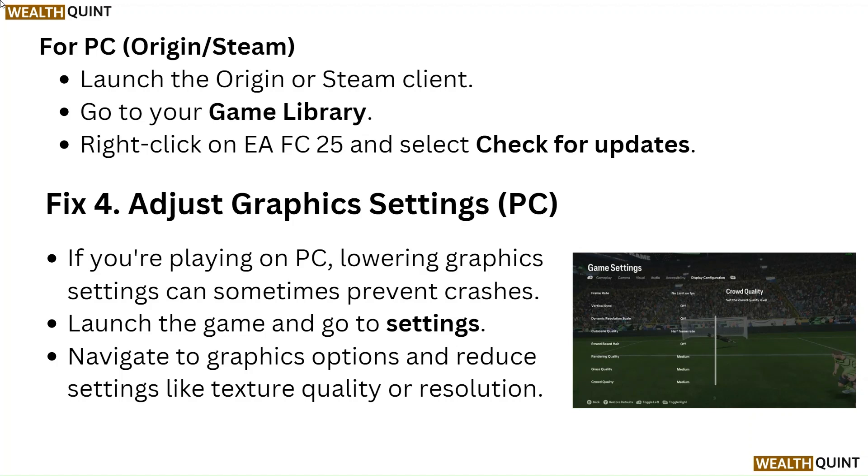Fix 4: Adjust graphics settings. If you are playing on PC, lowering graphics settings can sometimes prevent crashes. Launch the game and go to settings, navigate to graphics options and reduce settings like texture quality or resolution.